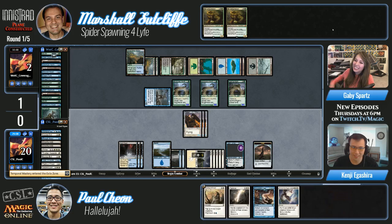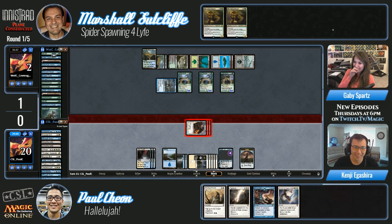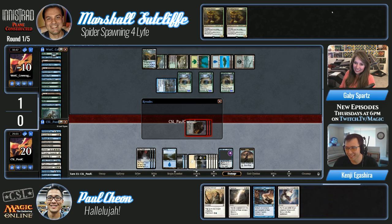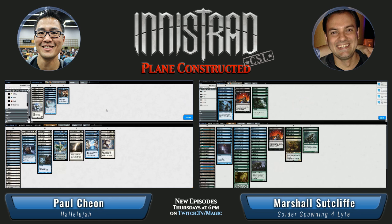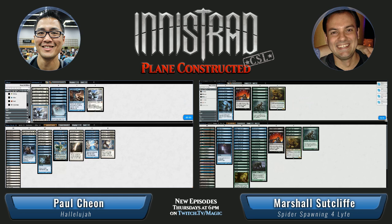We still haven't seen a single Spider Spawning in any of these games — just taking extra turns just because. CSL policy wins — looks like we're gonna see a game three between the Miracles and the Spiders. Marshall is sideboarding — he sided out a lot of them and left one. He severs the angels. Let's see what Paul's doing — he's bringing in Declaration in Stone.